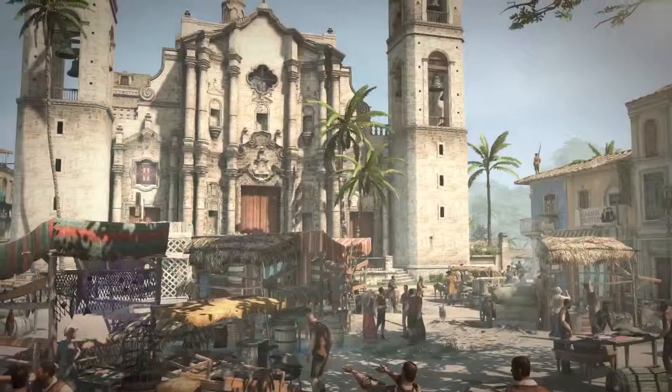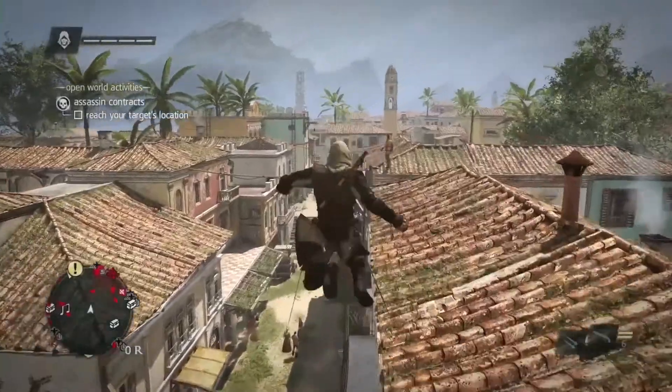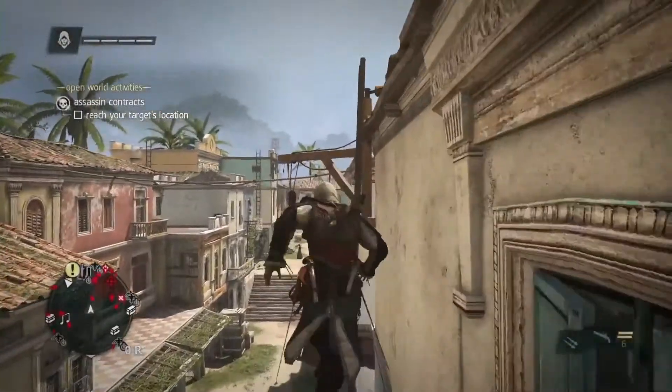The cities in Assassin's Creed IV are incredibly diverse. Havana is this beautiful, bustling metropolis — one of the biggest cities in the New World at the time. It's very European in flavor, very sunny, very warm.